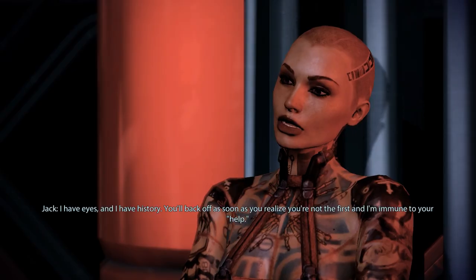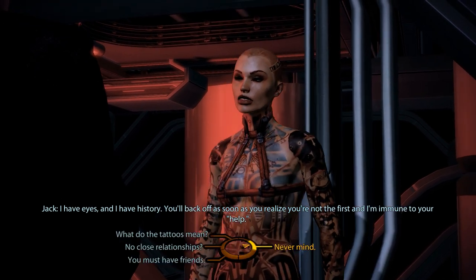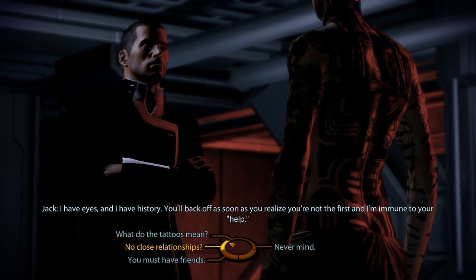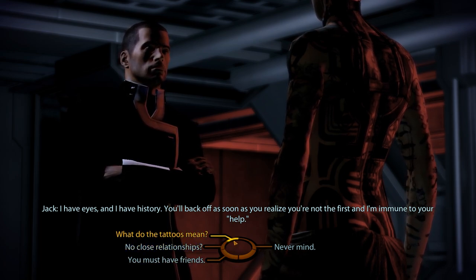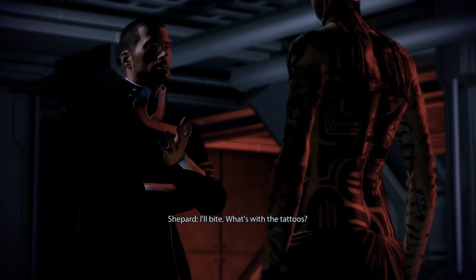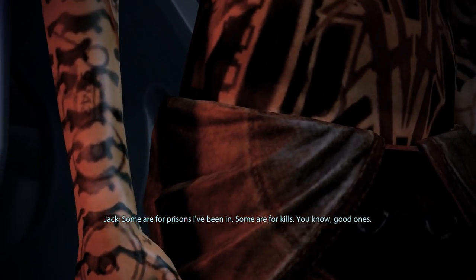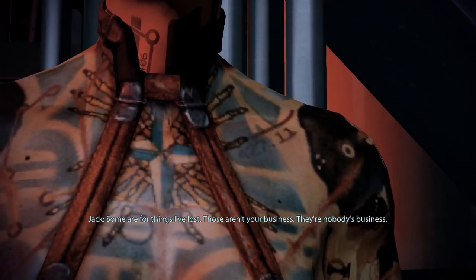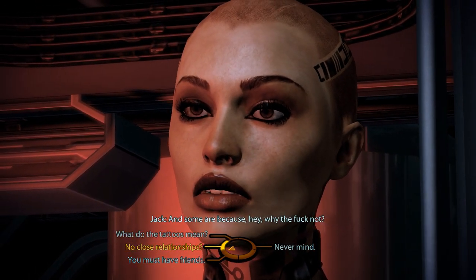'You have no way of knowing.' 'I have eyes, and I have history. You'll back off.' Now we can ask a few more personal questions. Since Jack already mentioned them herself, let's start with the tattoos. 'Some are for prisons I've been in. Some are for kills — good ones. Some are for things I've lost. Those aren't your business. They're nobody's business. And some are because, hey, why the fuck not?'